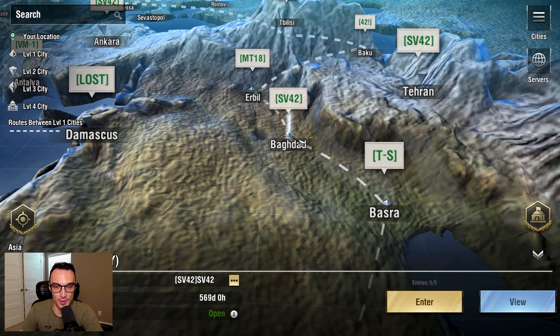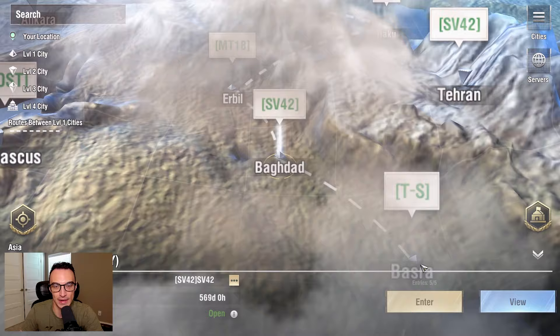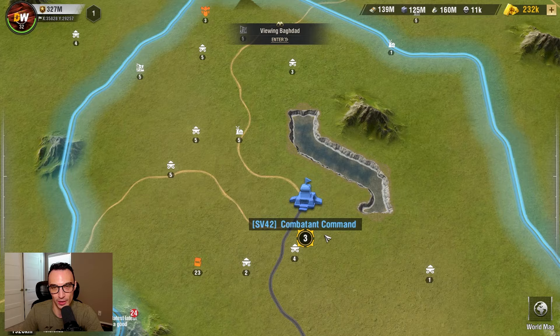Why is this important to resource gathering? Each level city you move up — from level one to level two, and level two to level three — the higher level the city, the better resource collection mines you will find on the map. Let's take a look at Baghdad, our Alliance's level one city; then Tehran, our level two city; and then Stalingrad, our level three city. Let's jump into Baghdad and look at the different level resource mines available to us.